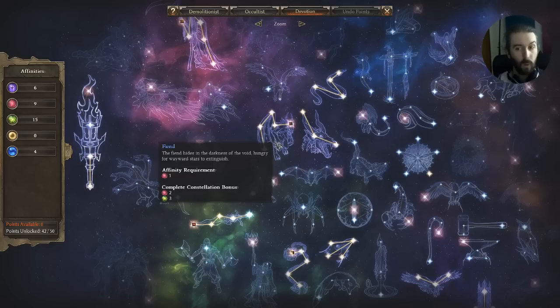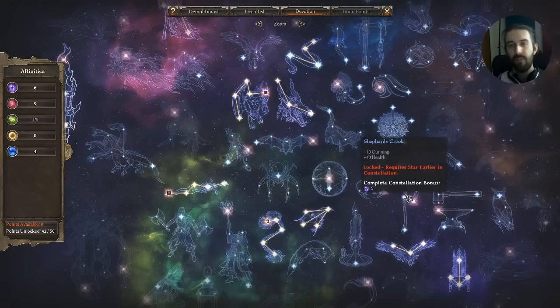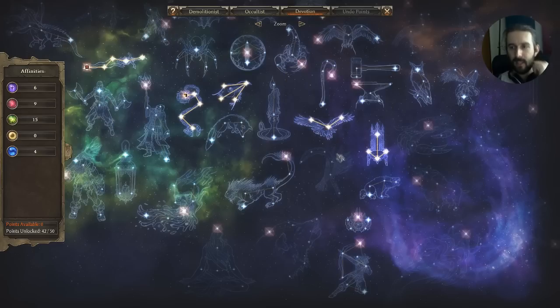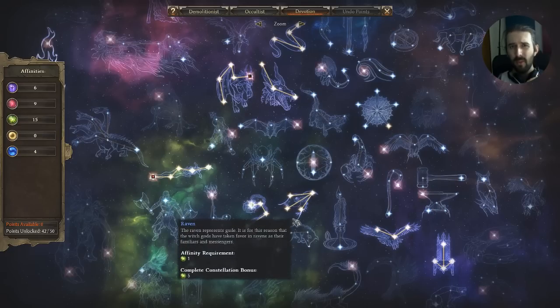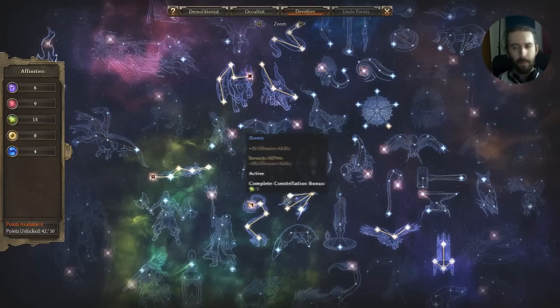Fiend gives both Eldritch and Chaos affinities, and Jackal gives Chaos — I think I did buy those crossroads back once I unlocked those constellations, to spend elsewhere. I've also got Hawk for a bit of offensive ability, crit damage, and extra Eldritch affinity to unlock further things. I've got full points in Raven — predominantly for Eldritch affinity but it does give decent pet buffs, including 15% all damage. I completed the constellation for those pet bonuses.